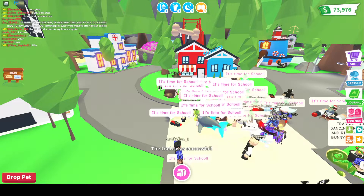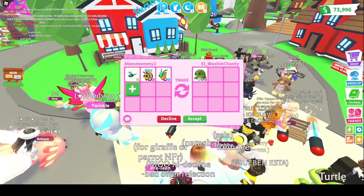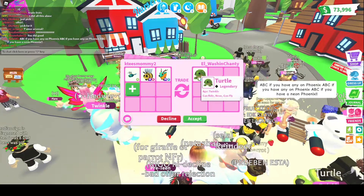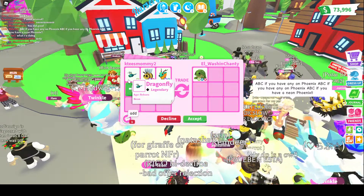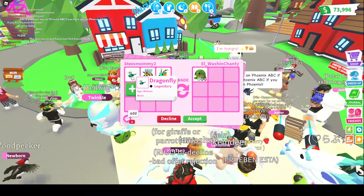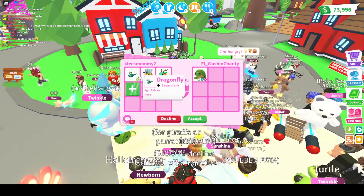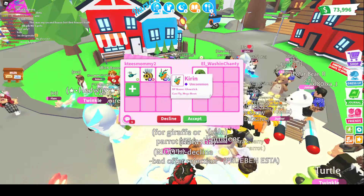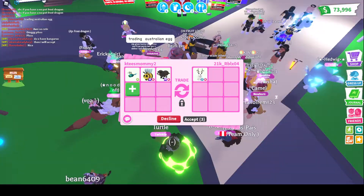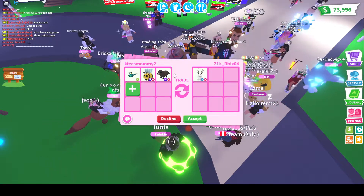There we have it — they accepted! So let's see if we can get some more offers. We're getting a neon turtle offer. I feel like two megas — it is a neon turtle, but this is also a neon dragonfly which is a legendary, and two megas. I feel like this is fair, and they declined. Wow, I am shocked. We're getting another offer — it is an arctic reindeer, which I don't need for collection, but it's Kay's favorite.